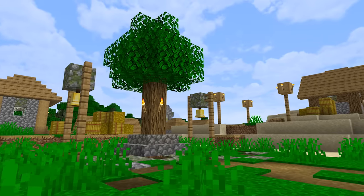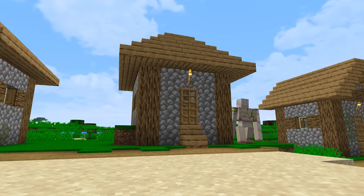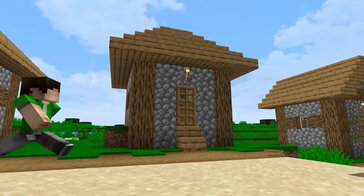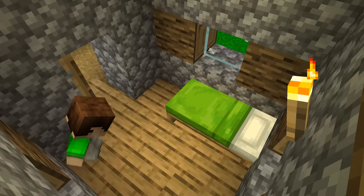When exploring the world with other people, NPC villages are a commodity and frequented by many players. But how do you keep a base hidden there without it sticking out like a sore thumb compared to the rest of the buildings? Well, the trick lies underground once again — more specifically, under the houses.